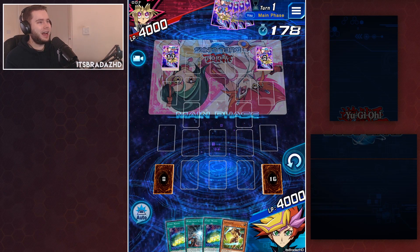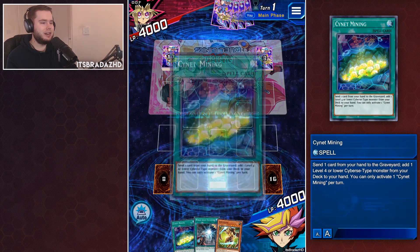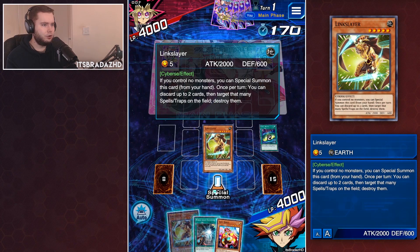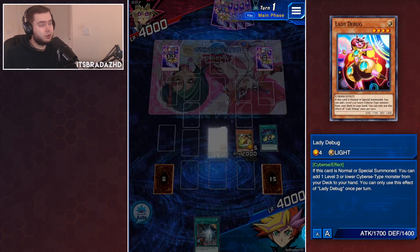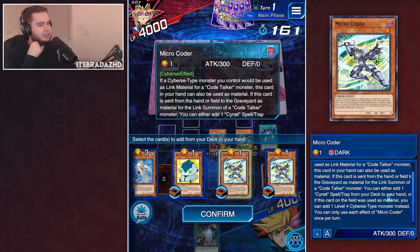Not all that great, honestly. Here we're going to have to go Cyanate Mining, and we're going to have to straight up just ditch out the Cyanate Mining to grab something else. Then we're going to grab our Lady Debug. Let's then go and special summon to our field our E-Link Slayer. We'll then play Lady Debug — I'm probably going to get these combos wrong. We could go for Micro Coda, which will then get us our spell/trap card.